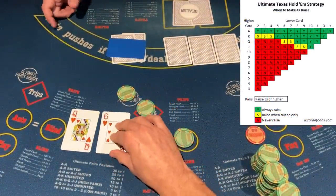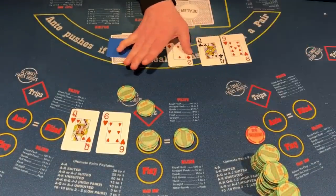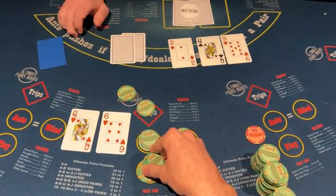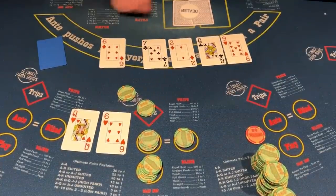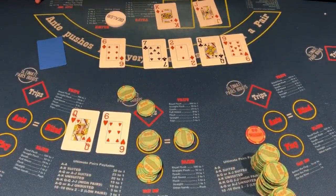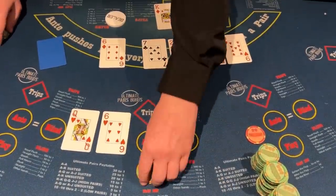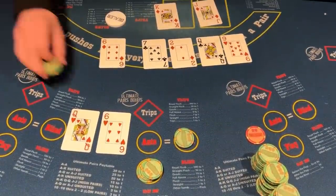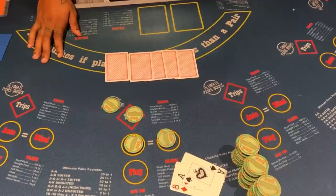Queen of hearts, six of hearts — this is a 4x, but again I didn't 4x it before. We did hit a queen on the flop — tell me again I should have 4x'd it — but I'm going to 2x a nice queen or six. We got two pairs, which is always a strong hand, and the dealer has nothing, king high. So we do win on the 2x, though we missed out on another 2x.